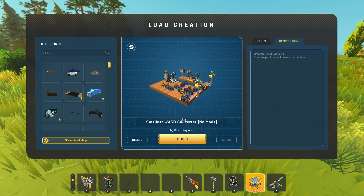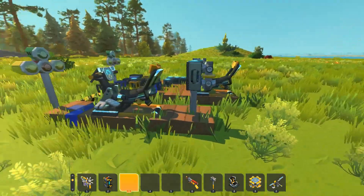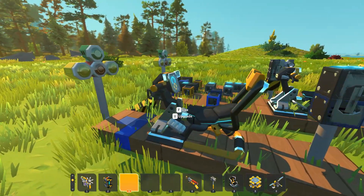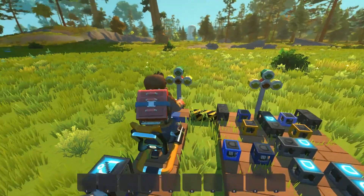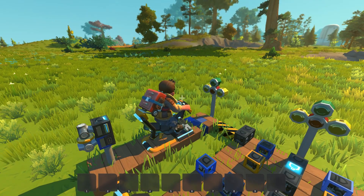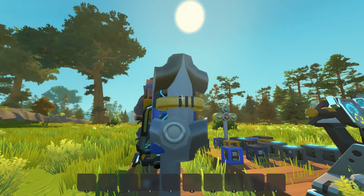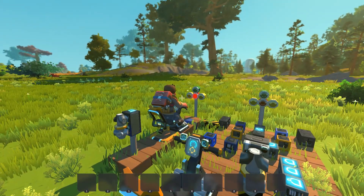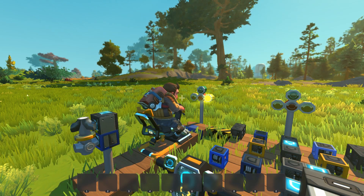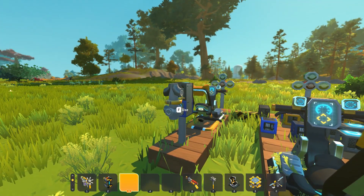Next up, we're going to be taking a look at another creation by David Baguetta. This is the smallest WASD converter. This is more of an example and also something that you could grab and save for yourself as a module that you put into your builds for a WASD converter. We're going to hop into this seat and press WASD and we're going to get four different outputs here by the looks of it with those lights in front of us. So if I press W — look at that, we get the green light.